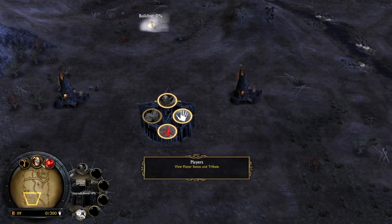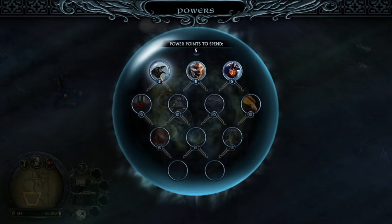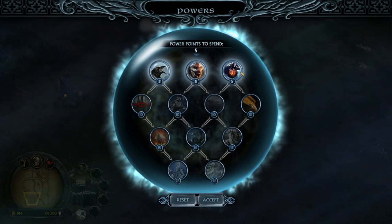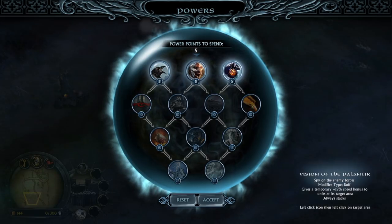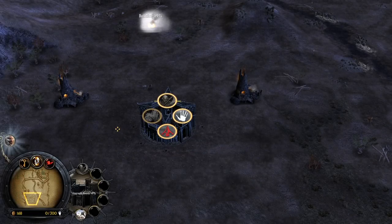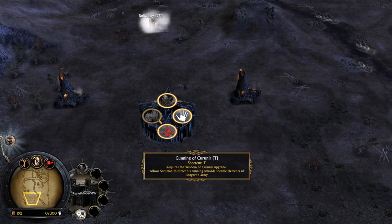However, in this version — in the Age of the Ring mod — you will be able to do whatever you want. You could also play Gondor or any other faction really, but to make it just like in the film The Lord of the Rings: The Two Towers, I wanted to play Isengard and besiege Rohan.